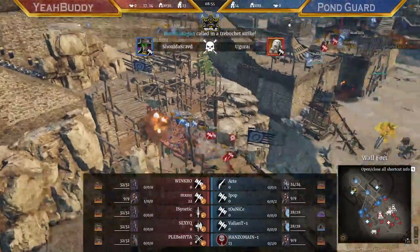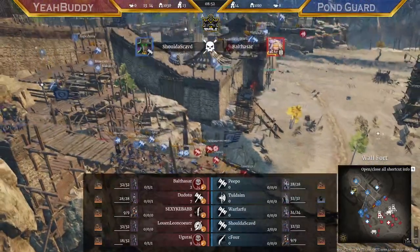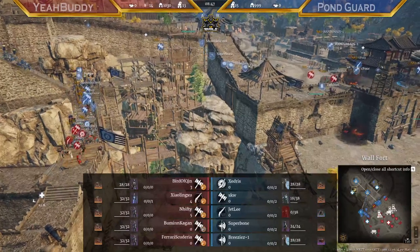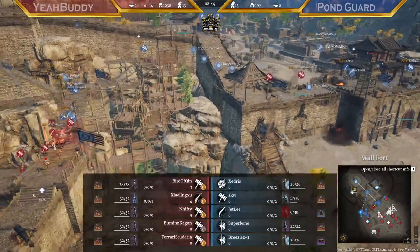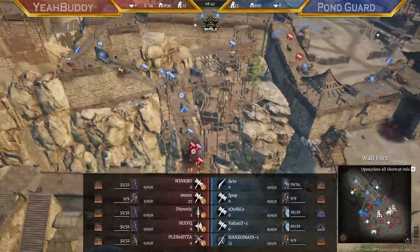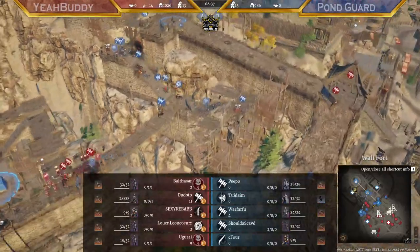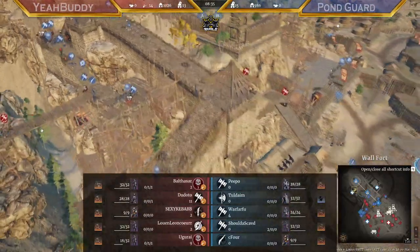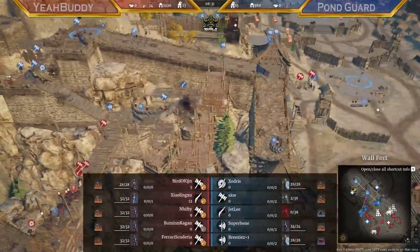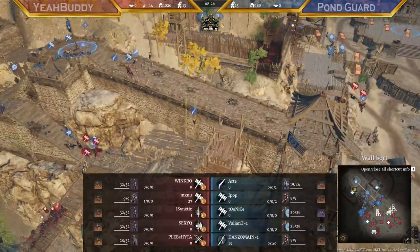It looks like Pond Guard doesn't want to take down the breach with the hoatch challenge that they do have. Yes, they are trying to take down that bridge — holding them for a bit, but can they keep this up? The attackers can actually shoot the hoatches from the cannons at the bottom. They're aiming at the wrong one at the moment. There are two mauls from Yeah Buddy going inside the fort — they're going to look for those longbows. They killed one hoatch so they can't kill that bridge anymore.